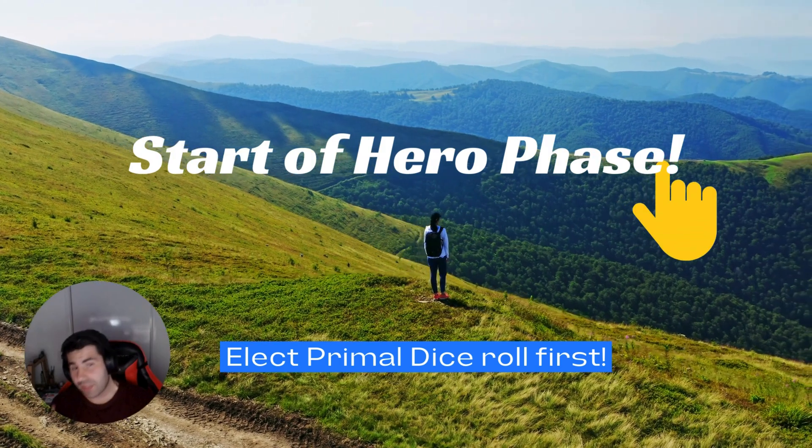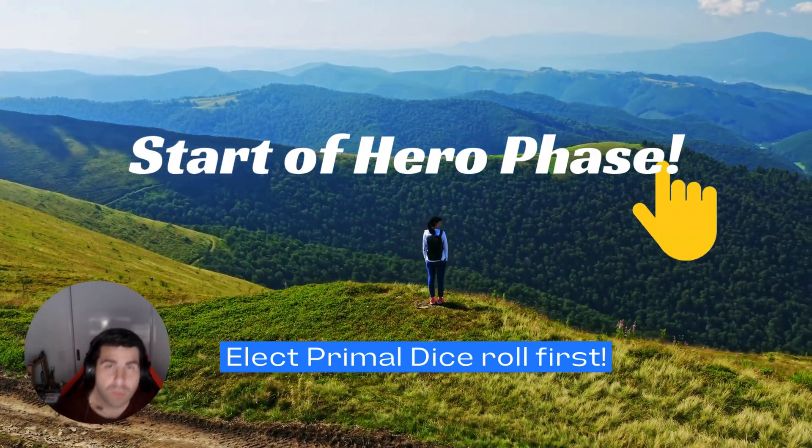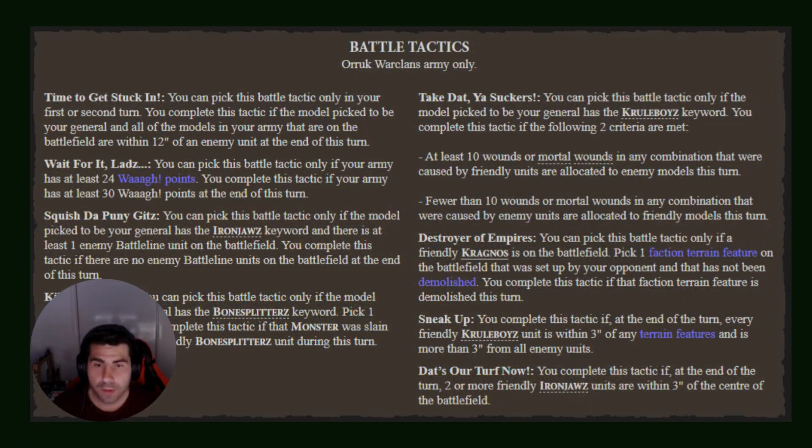At the start of your hero phase you can elect to roll your primal dice first before picking your battle tactic. It's important that when we're looking at our battle tactics we have options, especially for Oracle War Clans and our book-specific ones. That really helps us determine what we're going to pick. The 'Get Stuck In' tactic can only be picked in your first or second turn - you complete it if your general and all other models are within 12 inches of an enemy unit at the end of the turn.